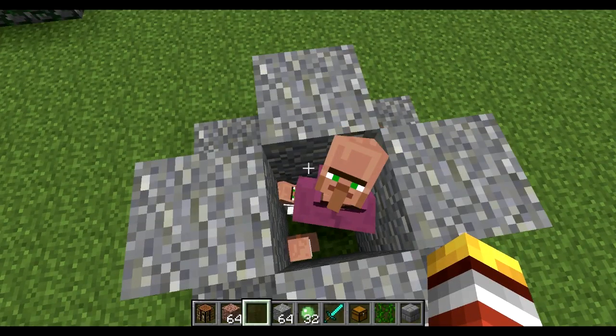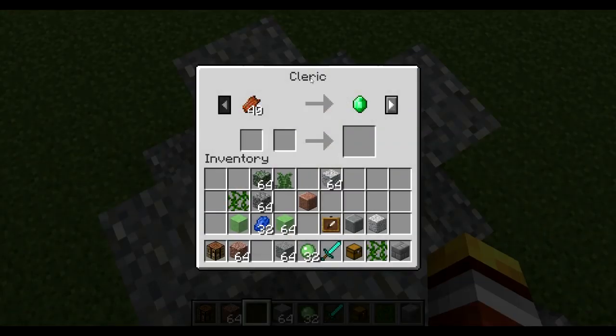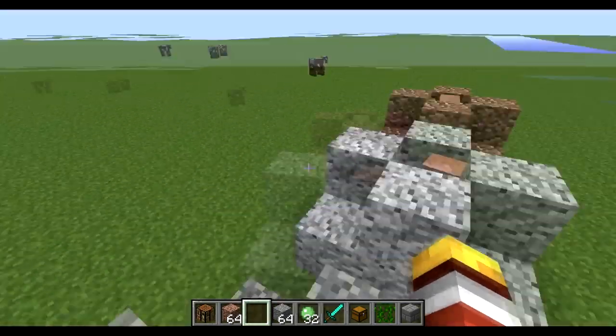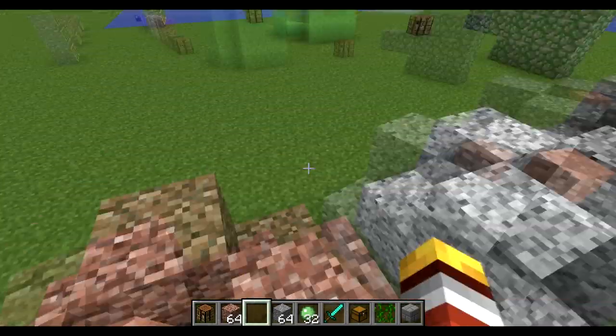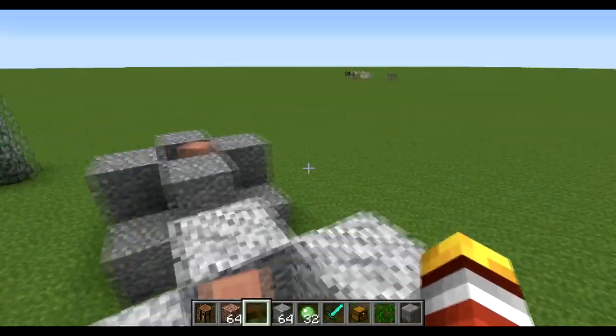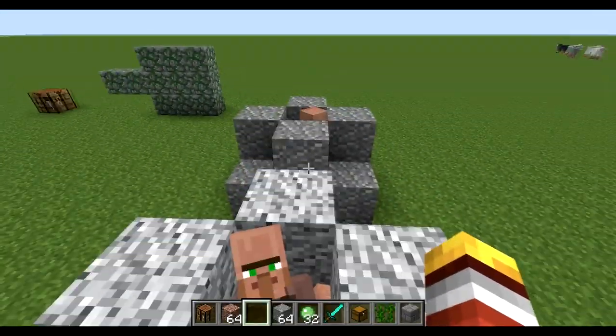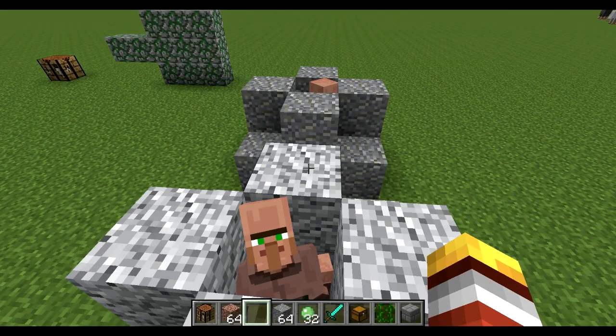There have been changes with villagers — they're a bit more complex now. If you right-click on one, it shows its profession title and its trades are relevant to that title. A cleric, for example, would trade rotten flesh for emeralds, and gold for emeralds. A fletcher would trade string for bows and sell arrows. This makes it a lot easier — you can know what you're going to get when you trade with somebody.